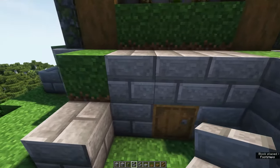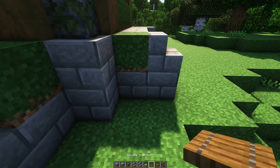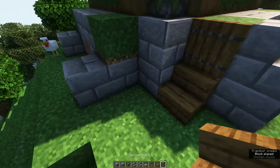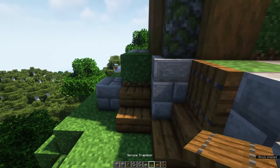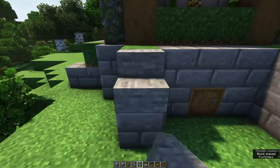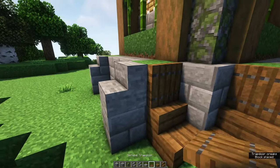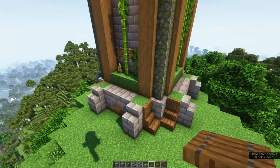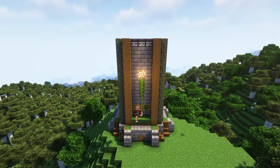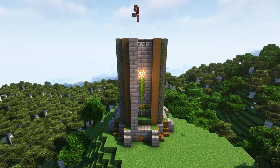At the base of the tower grab some stone brick stairs and place these in front of the grass block. Then place a spruce trapdoor and a spruce stair on the side of it. In front of the bamboo we will now also create a wall three blocks wide all the way to the top.